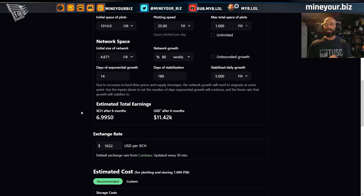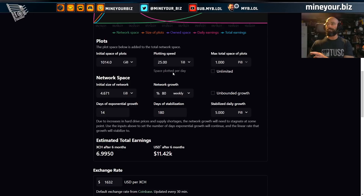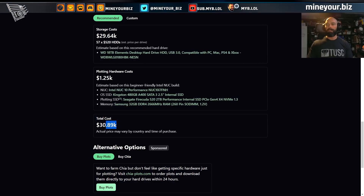Let's take a look at one petabyte. Now you've earned almost twelve thousand dollars. And remember — we're still only looking at two more weeks of exponential growth at 80 percent. The current growth rate is the current growth rate; I'm not going to cherry-pick facts. But even looking at 14 days of exponential growth then stabilization at about five petabytes per day — those are the default conservative values — you're still looking at a petabyte of 25-terabyte-per-day plotting earning under 12K with costs being almost 30K.